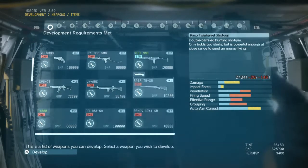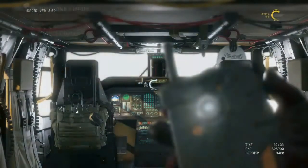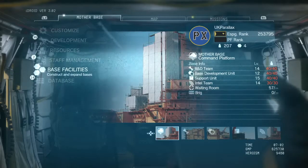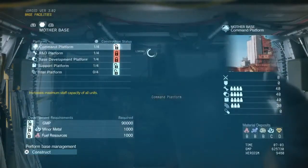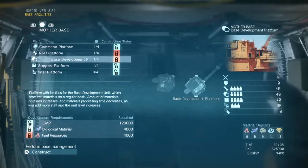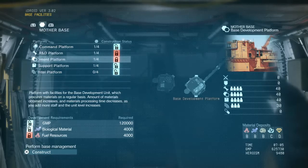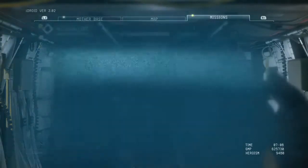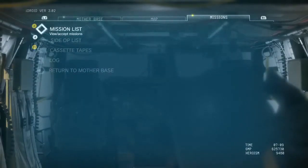Non-lethal guns knock people out and so on. You can also expand your base using base facilities, but that's something I'm not going to do at the moment because I'm trying to save up enough fuel resources to increase my base development, which basically generates resources. The theory being the more you put into that, the more resources you build up more quickly.